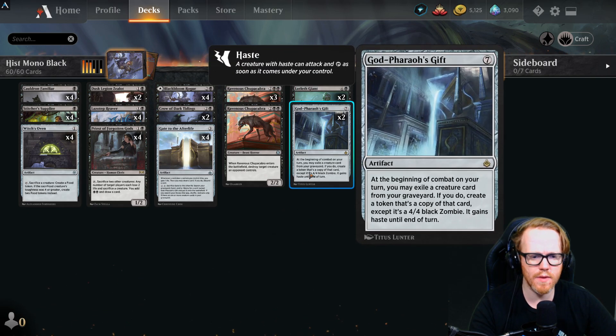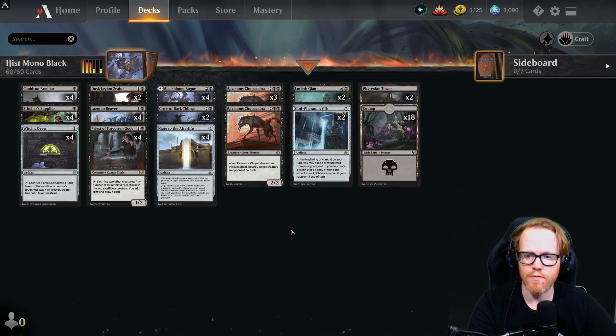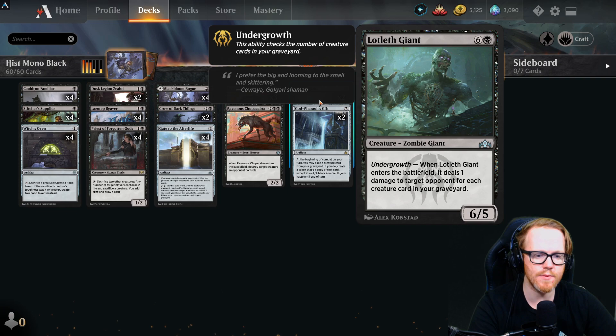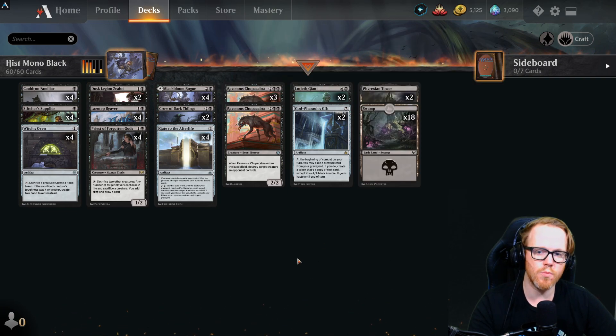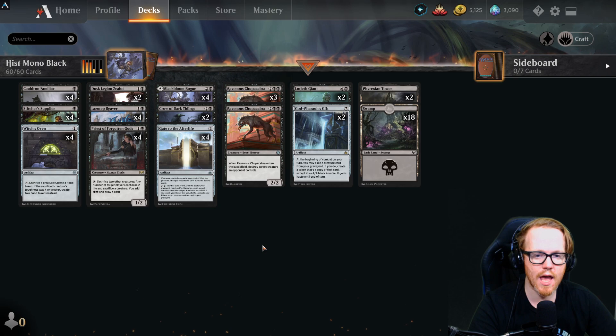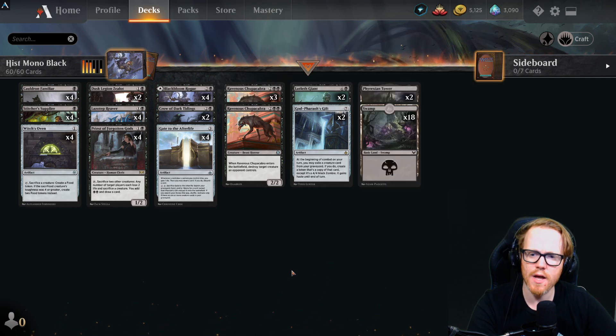God-Pharaoh's Gift lets us, at the beginning of combat each turn, exile a creature card from our graveyard and create a 4/4 black Zombie token copy of it with haste until end of turn. So we can re-trigger any enter-the-battlefield effects on our creatures. Another payoff is Lotleth Giant — a seven-mana 6/5 that deals one damage to target opponent for each creature card in our graveyard.